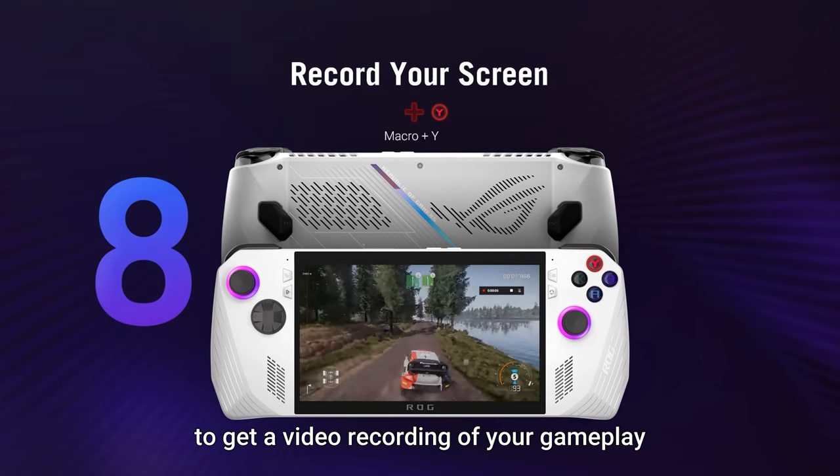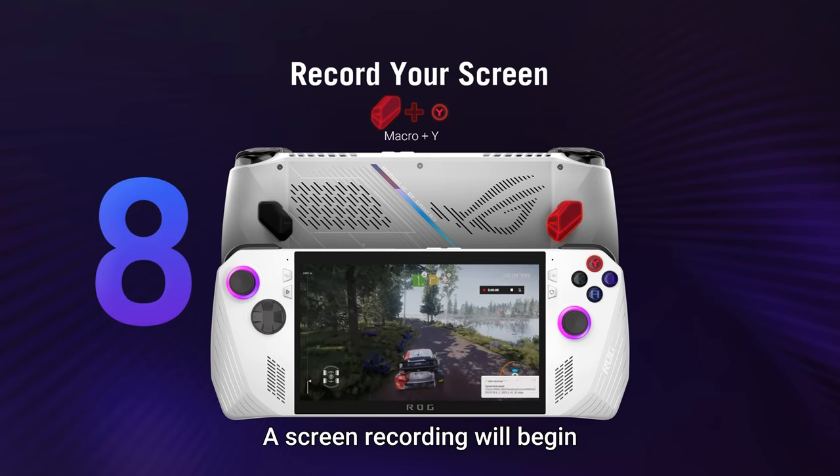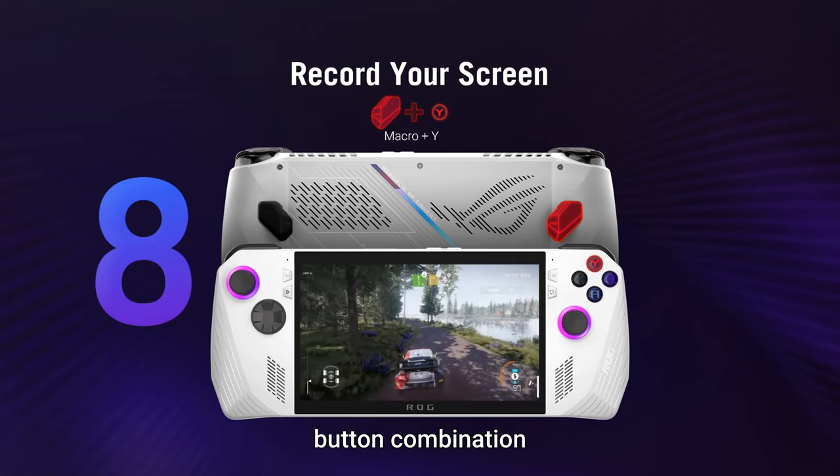Record your screen: to get a video recording of your gameplay, hold the macro button and press Y — a screen recording will begin. You can stop the recording with the same button combination.